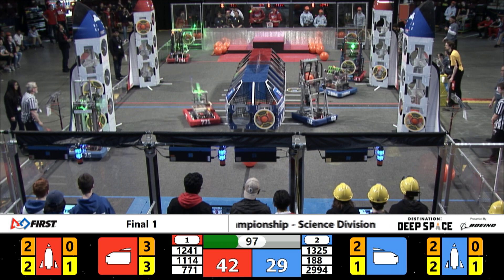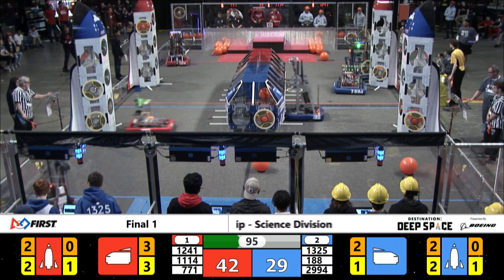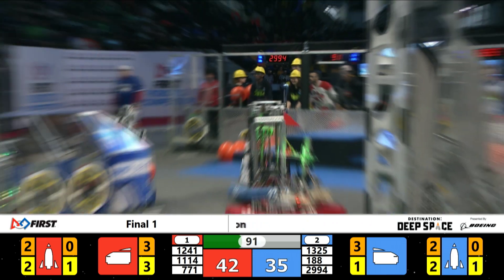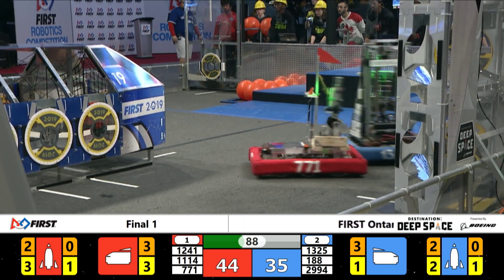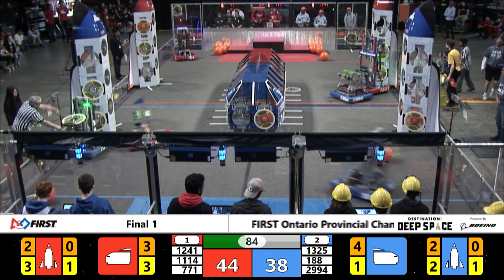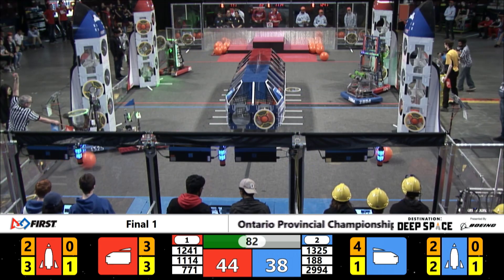1241 of the Red Alliance pushing out between 2994. 1114 on that backside in possession of one of our hatch panels. And they are making — check out that red robot: 1, 2, 3, and they're adding them up. Red Alliance 44, Blue Alliance 38.